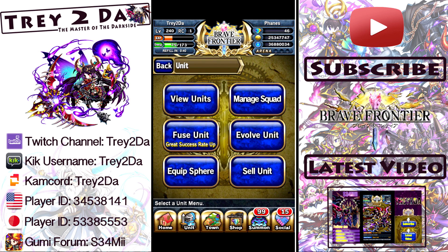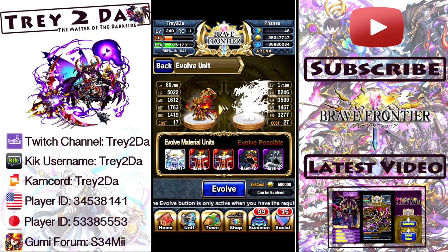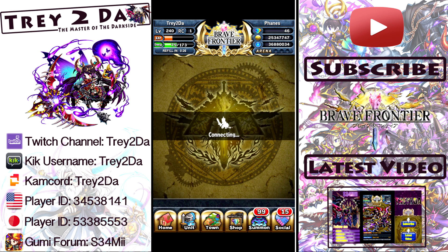What's going on guys, Trey coming back with your stream by means of the World Wide Web. Today we're going to get into a 6-star evolution video — we're going to be evolving Orwin. You need a Miracle Totem, 2 Fire Totems, a Dragon Mimic, a Metal Mimic, along with 500,000 Zell, and you can take your Orwin up to 6 star.